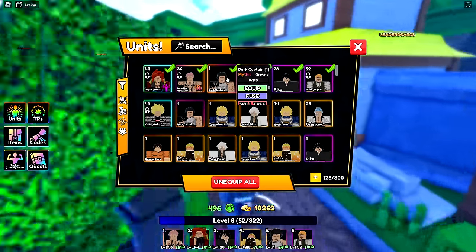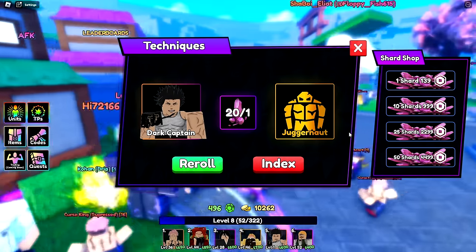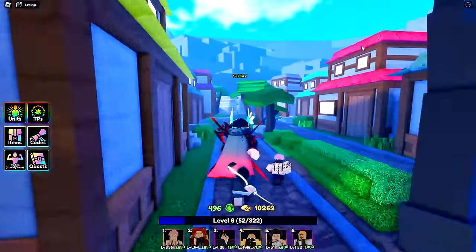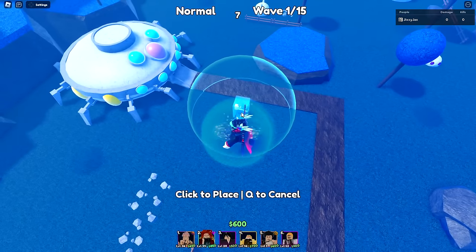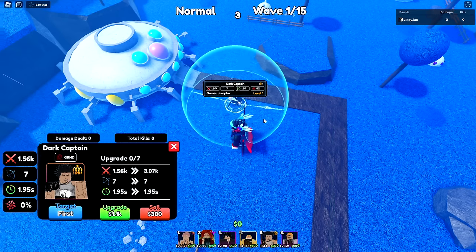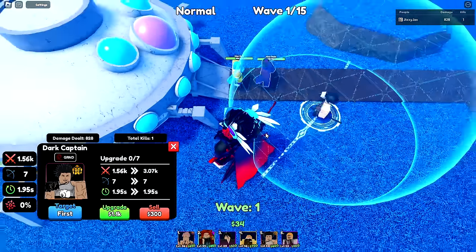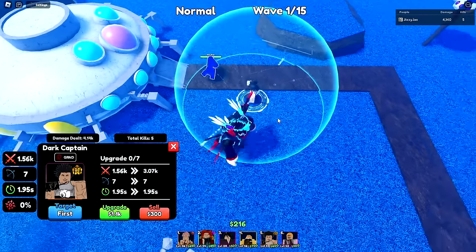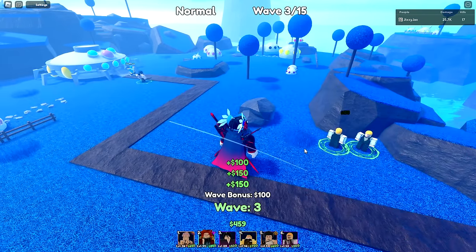Rolling a few traits on Dark Captain — Juggernaut, perfect. Let's finish story mode. Because Yami doesn't cost much, I can place him down right away without waiting, and he does a ton of damage. Look at that — more than enough and his attack speed is really fast. He's the best starting unit for story mode and maybe infinite.